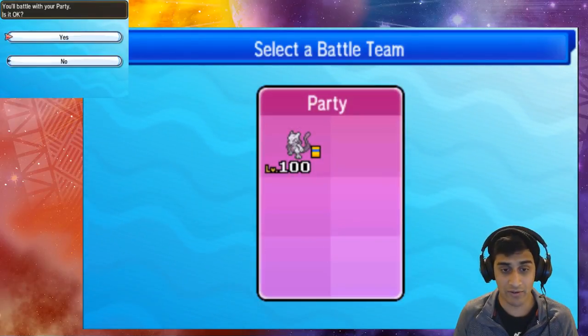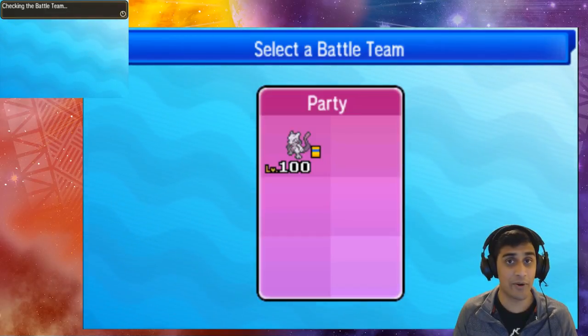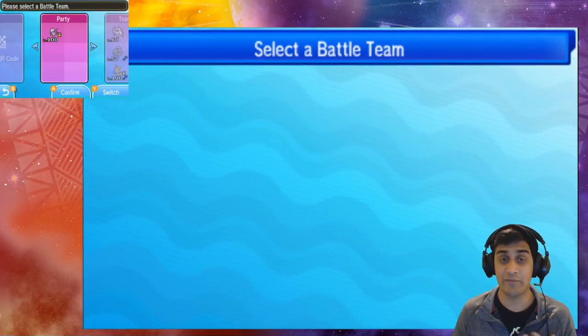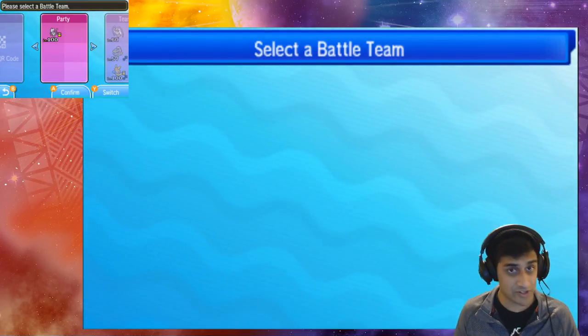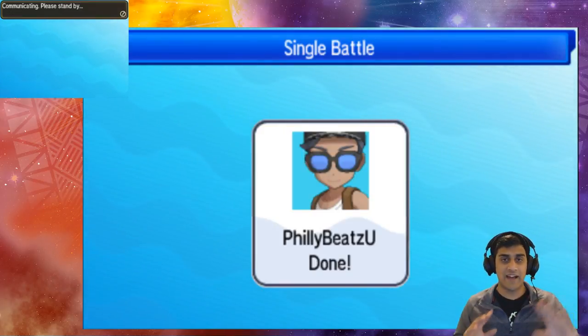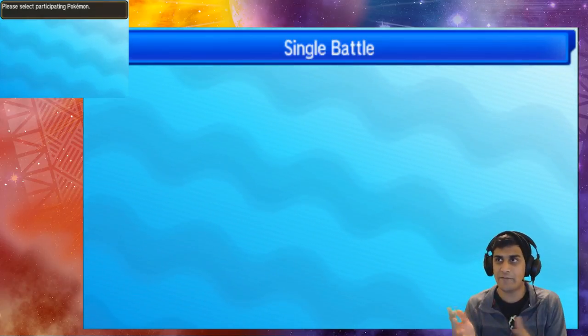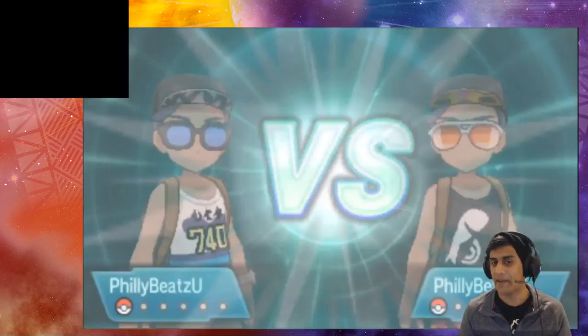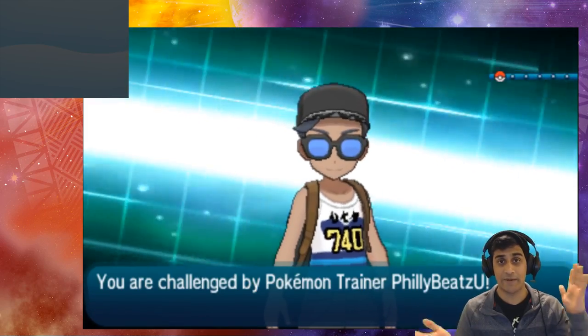Now we're heading into a link battle between myself on Pokemon Sun and myself on Pokemon Moon — the two Philly Beats yous facing off. On one team we have a Decidueye with its signature Ghost-type Z move activated via Spirit Shackle, and on the Mewtwo side we have Normalium Z with Me First. We want to see: can you Z Me First a Z move? Can you copy a signature Z move? We're about to find out — I'm hoping it is, it would be cool to see Mewtwo do Sinister Arrow Raid!